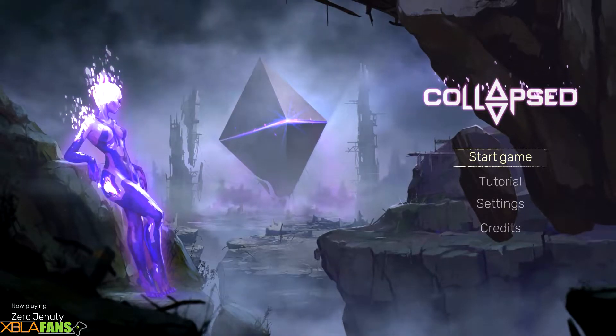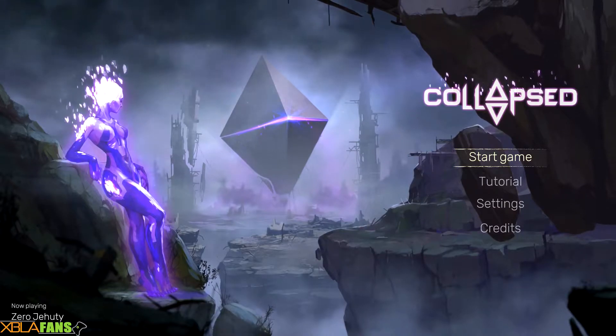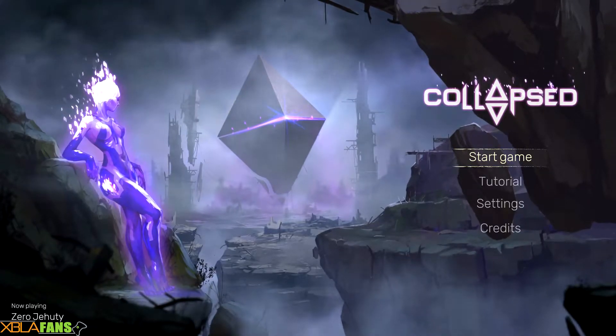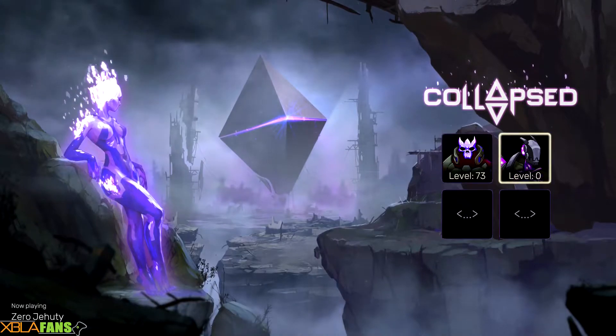Hey everyone, ZeroJady here with the XBLAFans channel. I'm here to get a quick taste of Collapse, a post-apocalyptic roguelite game. As you can see here, the world is a mess, there's a glowing blue lady on the left there, and there are many, many enemies to kill. And that's mostly what you're doing — just running around murdering thousands of enemies.